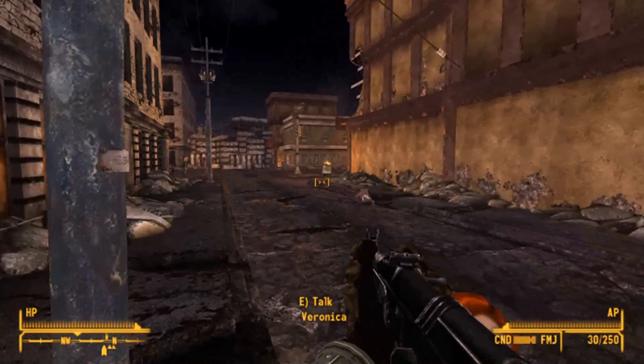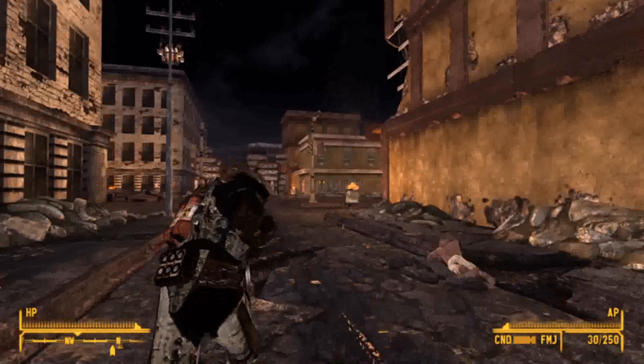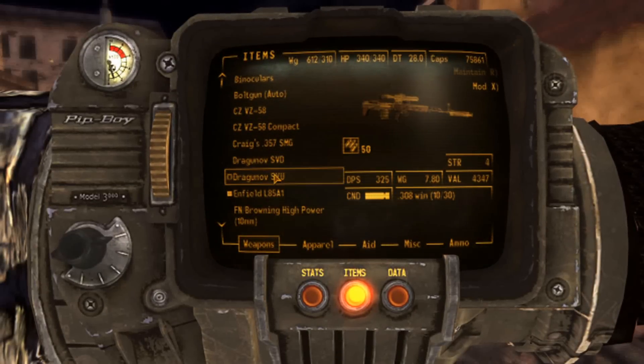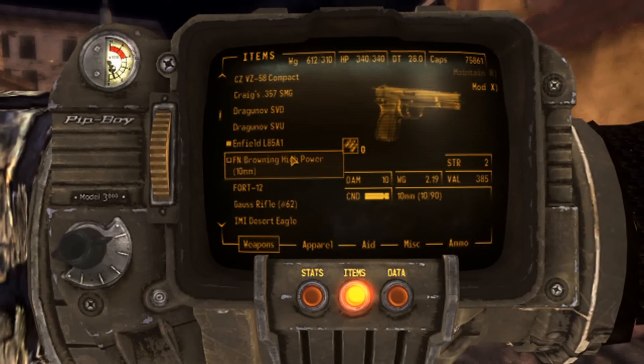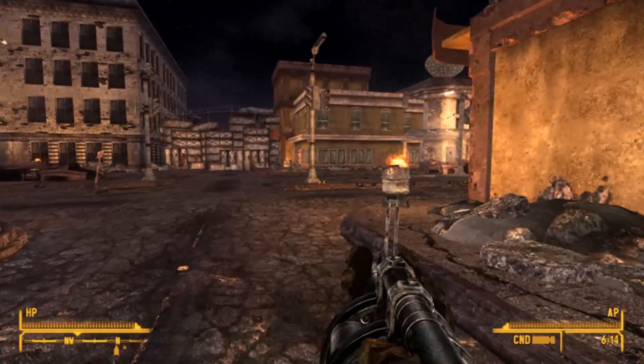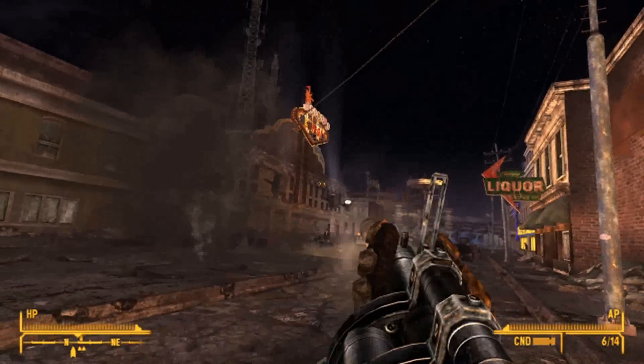The first mod I have for you is the Stalker Weapons Pack, sent in by SingleCell55. Basically what this does is it adds a whole bunch of weapons to the game from the game S.T.A.L.K.E.R.: Shadow of Chernobyl, and potentially some sequels as well. Anything you see here is a Stalker weapon. Those are some really cool survival post-apocalyptic games, really in the same style as Fallout, actually.